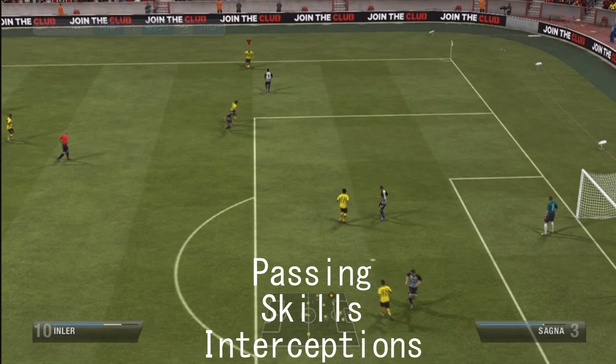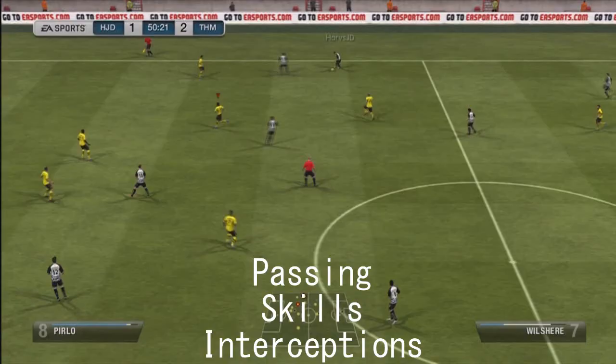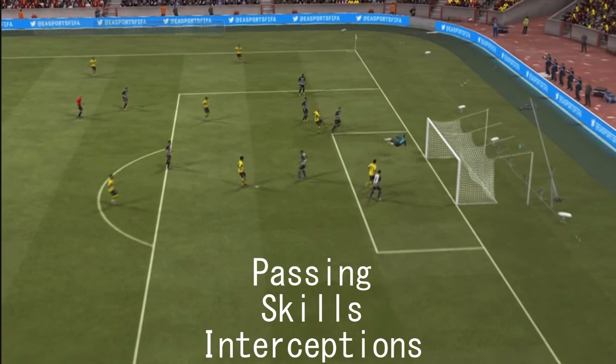Now we'll move on to the second clip analysis — his skills. He's got 3-star skills and 4-star weak foot. In a CAM or CM you don't really need 4-star skills; it will be an added bonus, but you can do simple skills like the roulette or body feints, and sometimes they are the most effective. He's got 82 dribbling in-game and you don't really need to do too many skills if you're playing him in the CM role, so that's not too bad.